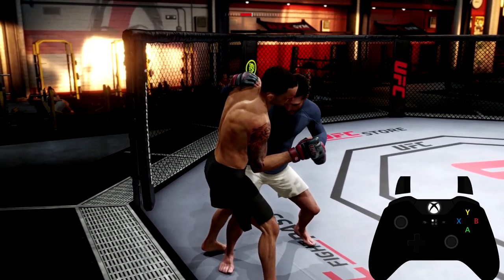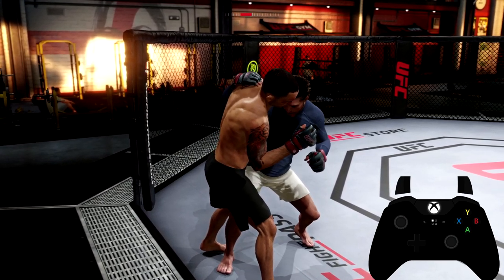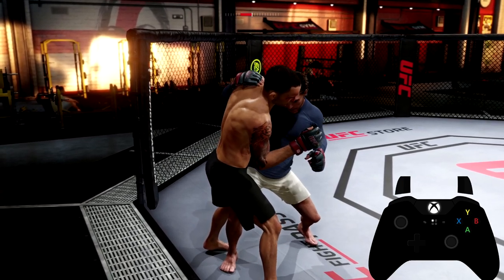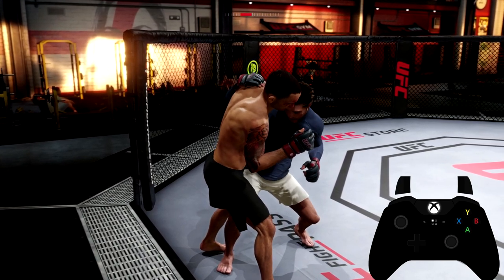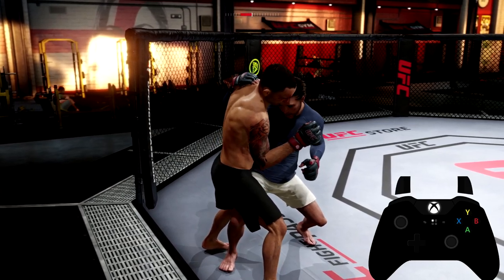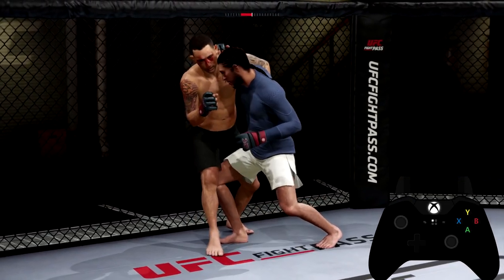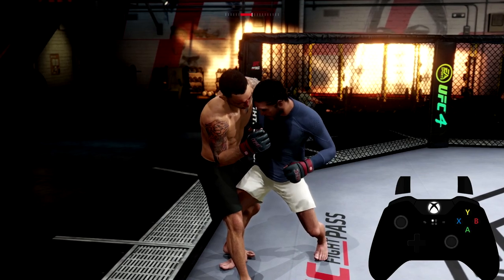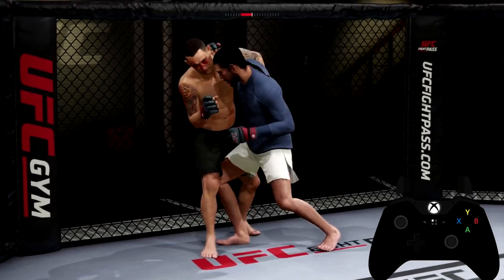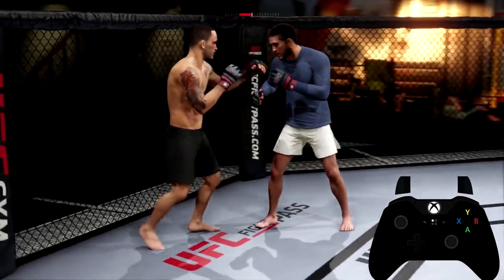Now let's get into this position here - this is probably the most complained-about one when it comes to players, but it's actually kind of easy to deal with. Your opponent can do three things: they can punch you, try to take your back, or take you down. If your opponent tries to take your back, Brown Ortega is on the right side of the screen, so he flicks up and I hold up as well as he tries to go for that back take - I deny it every time. Let me show you one more time: Brown Ortega is going to try to go up, boom, I deny it.